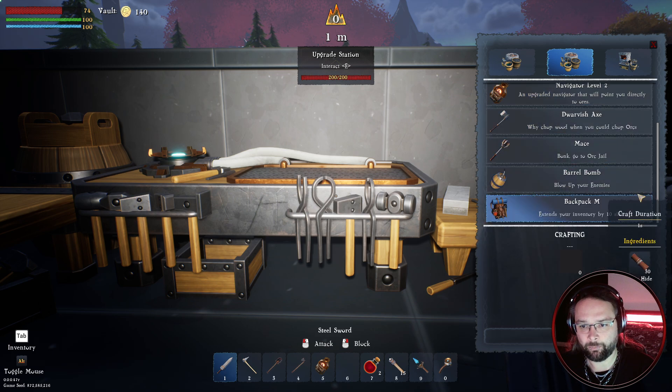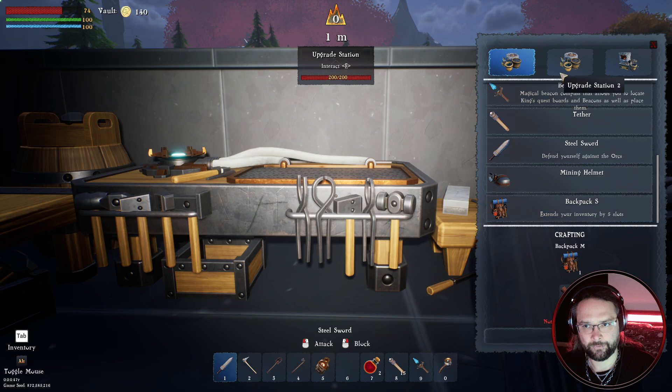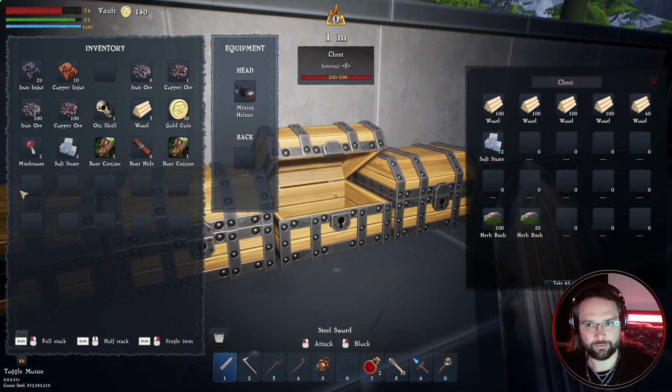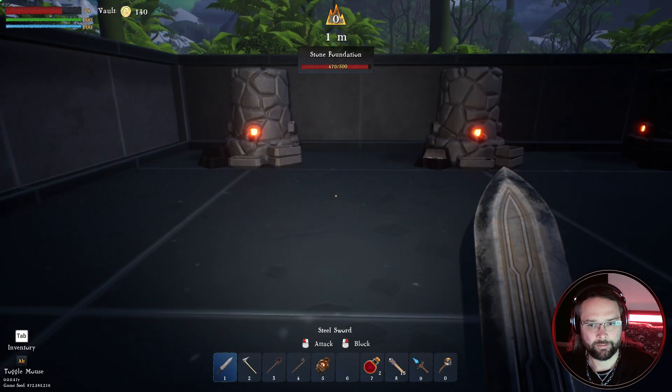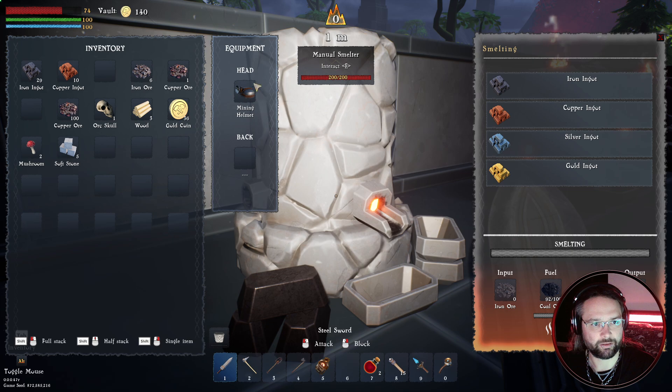Mace, barrel bomb — blow up your enemies. Backpack 2 — expand your inventory slot by ten. We don't need the smaller backpack, so we'll just skip that one then. Admittedly, I've not got 30 hide but we can keep saving up. This can all go in there. Iron ore — I shouldn't have thrown all of that into that one, but it'll be fine.